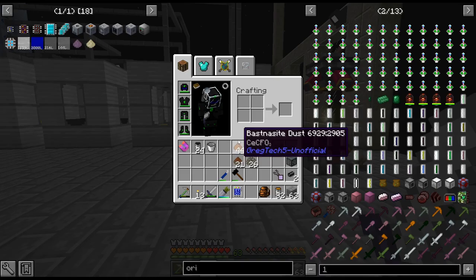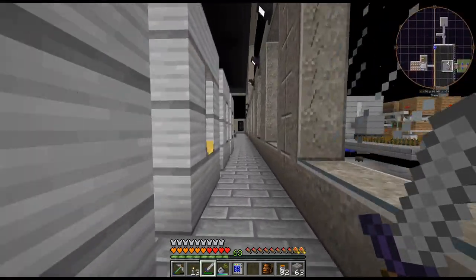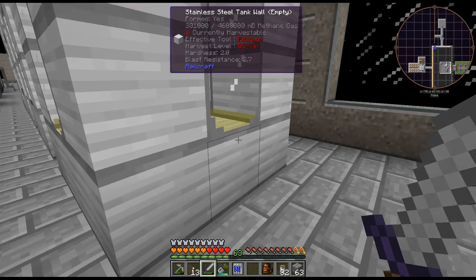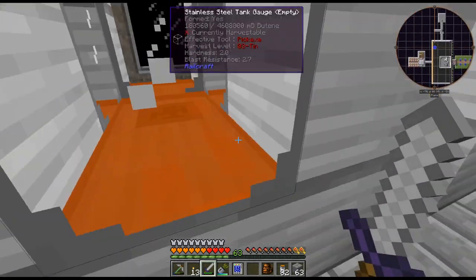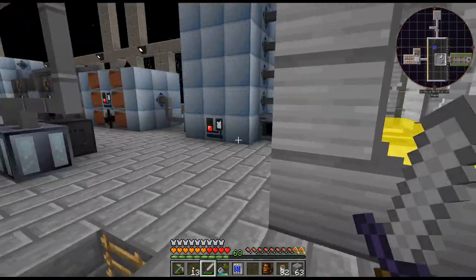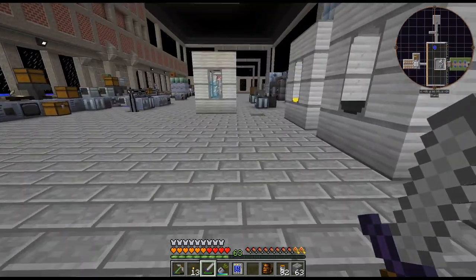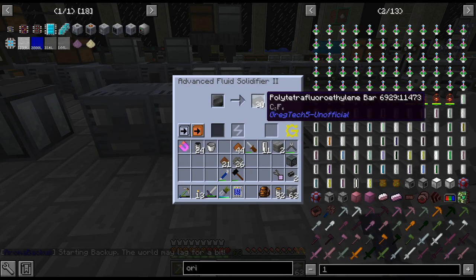Quite a bit of time has passed and I've been just kind of planning stuff out here. I finally finished getting all these tanks — it was super easy, it's just stainless steel basically, but it took time to smelt. I needed methane and I didn't have a thing for methane yet, so I figured let's get that and all the other ones. I probably don't ever going to use ethane or butene. I figured let's just get it all going now. We're up to 1,200 buckets of ethylene.